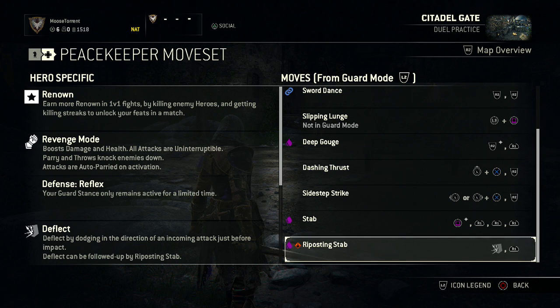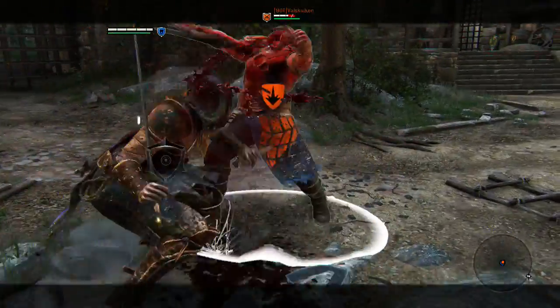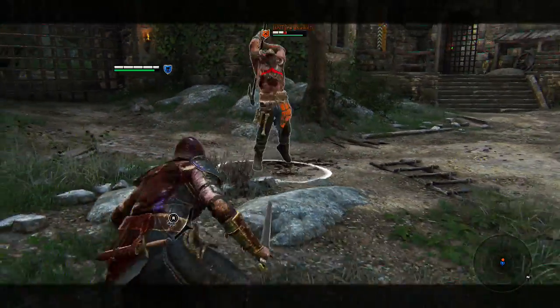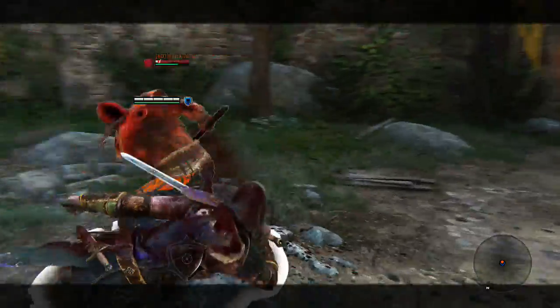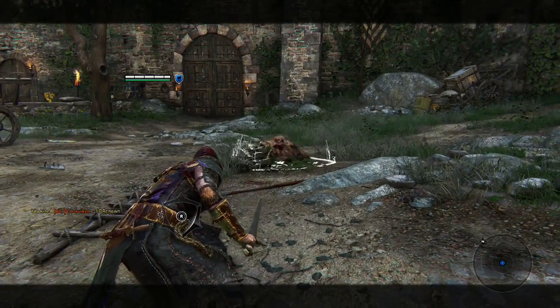Lastly, she has the Riposting Stab, which you do after a deflect. You deflect by dodging into your opponent's attack with the X button, and she will put her swords up and block the attack during the dash. If you hit R1 right after, it combos into the infamous chest stab that causes bleed. That is really good damage. And if you do it a little too early, you'll just dodge their attack — so it's a pretty safe bet.